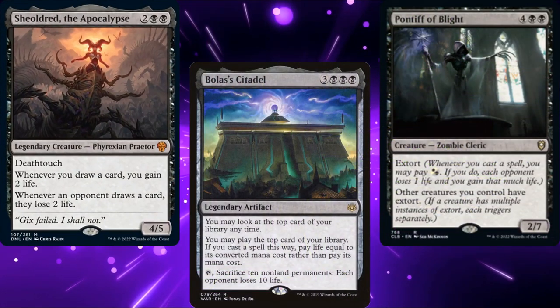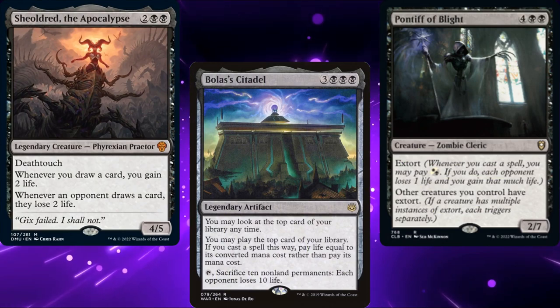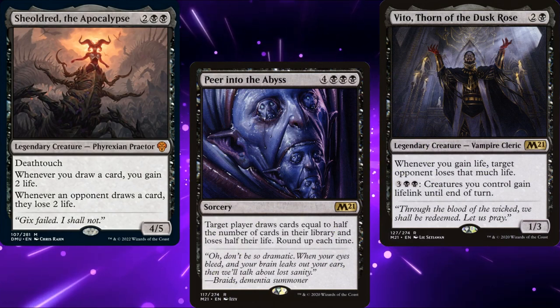Rather than being all in on a single strategy, I wanted to build a more casual version of the deck. We've got multiple paths to victory, but the idea of winning with Peer into the Abyss with Shieldred and Vito on board brings me joy. I love winning games of Magic by drawing cards.